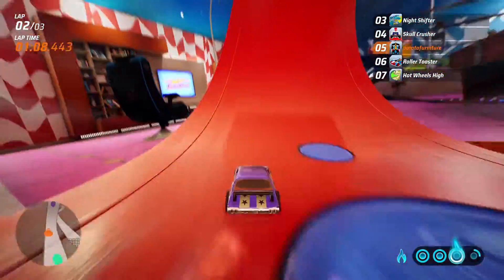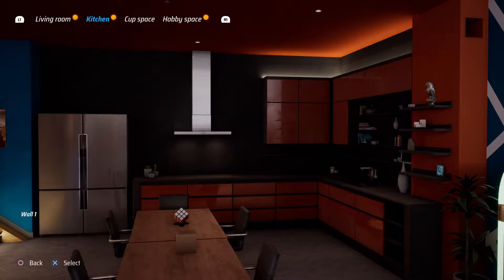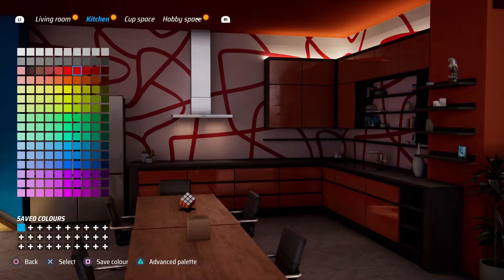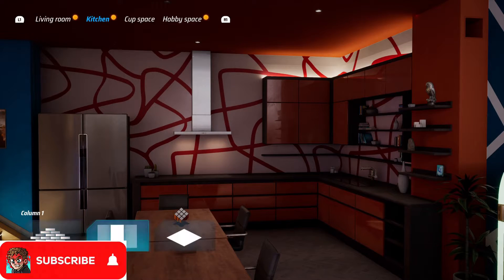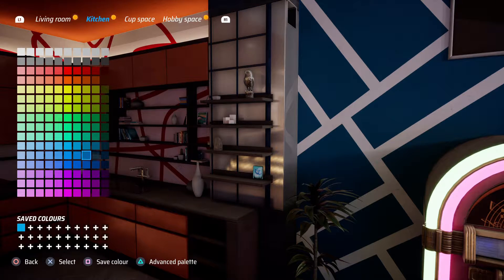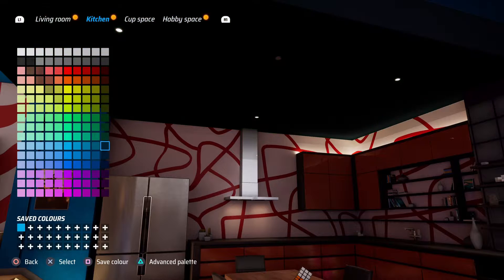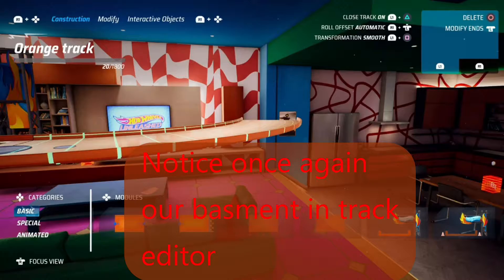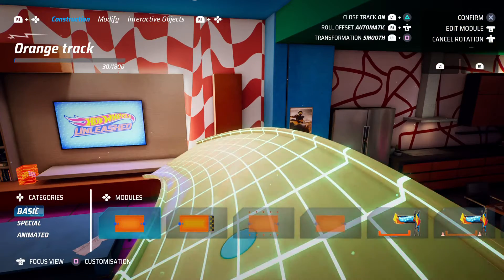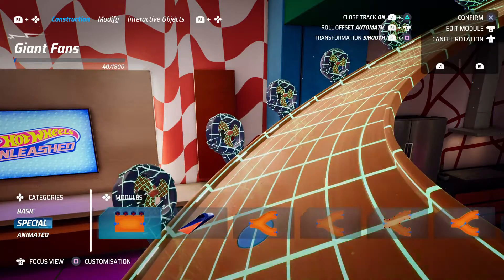On the menu there is an option for the basement, where you can unlock lots of customizable things — walls, floors, paintings, extra objects. You can add all these features and pieces to a basement that you own. There are four sections of the basement to deck out: living room, kitchen, cup space, and hobby. Change the colors, change the setup, make it your own — and whenever you load into a basement race in story mode, it will be your basement. Track editor is where you can edit your tracks; it's a bit difficult to get used to.